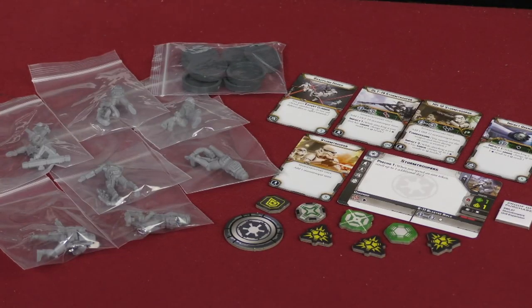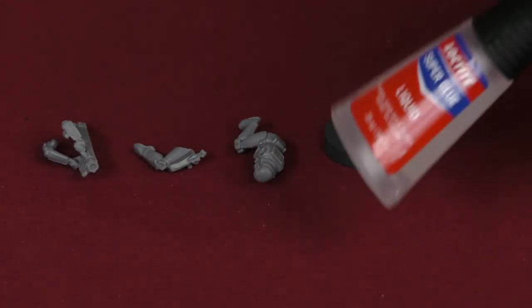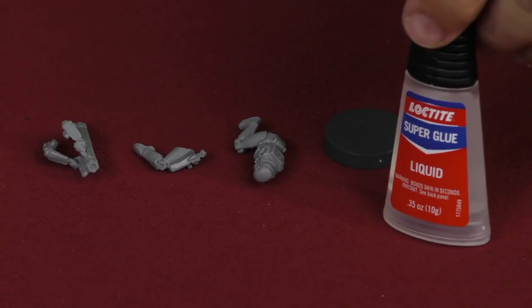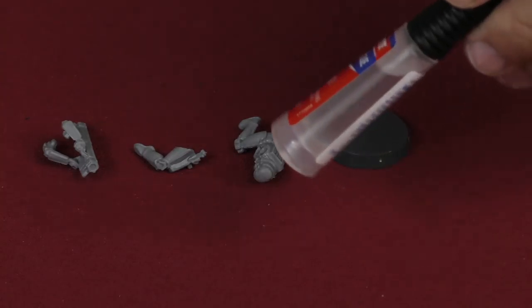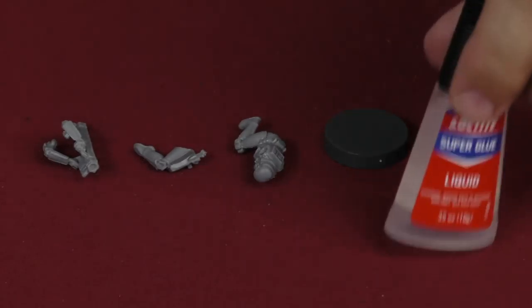Let me go ahead and show you how to put together some of these different models. With putting these models together, you just want to get some type of super glue. You can use liquid or gel super glue — it's really just whatever you want. I picked this up at Walmart for like two or three bucks, so it really is that simple.